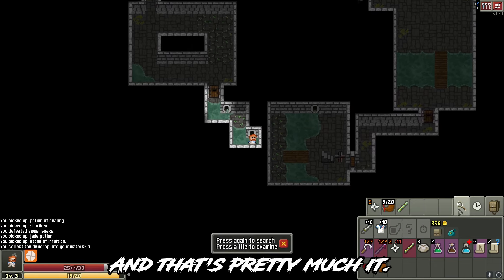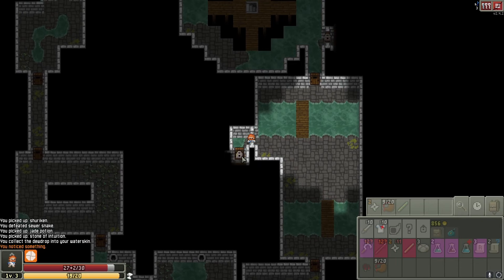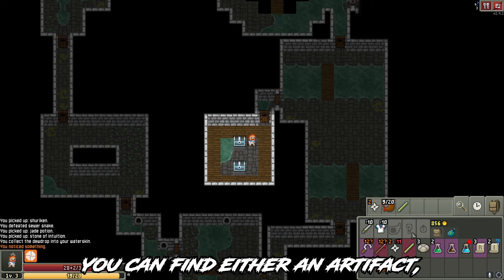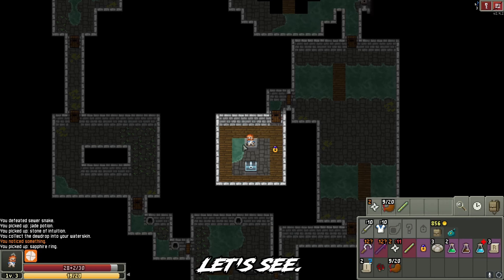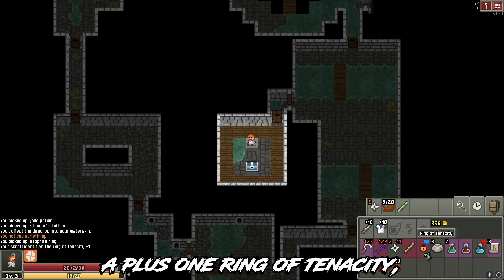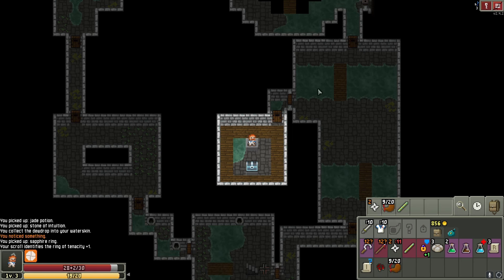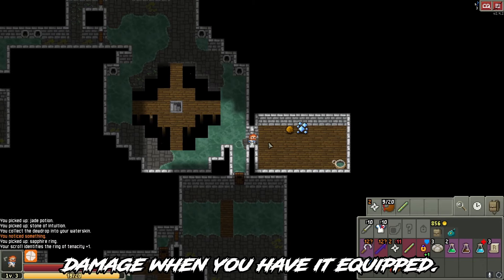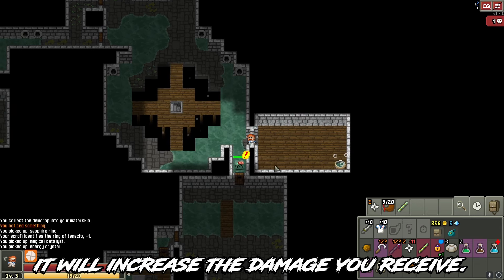Another stone of intuition. This is a really nice room — you can find either an artifact, a ring, or a wand. We got a ring. Plus one Ring of Tenacity, which is good, but it is also cursed. Ring of Tenacity reduces incoming damage when equipped, but if it's cursed, instead of reducing damage it will increase the damage you receive.